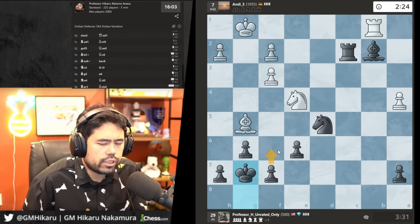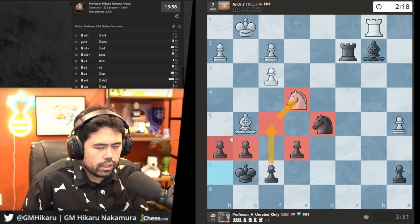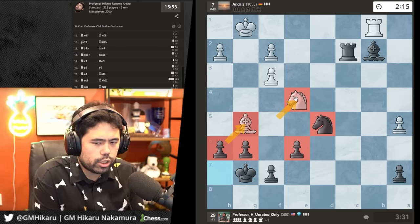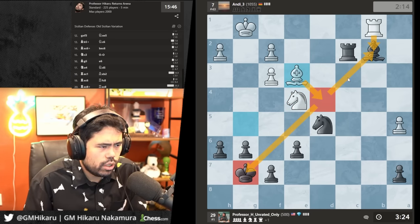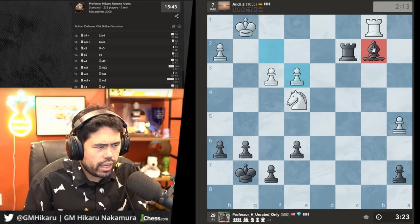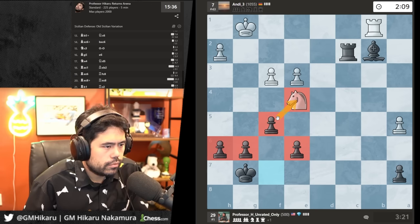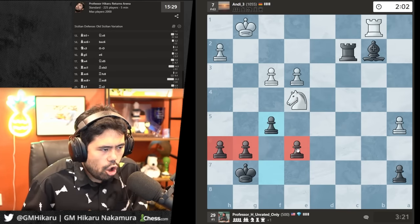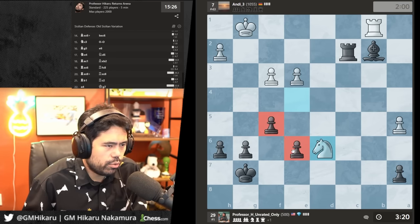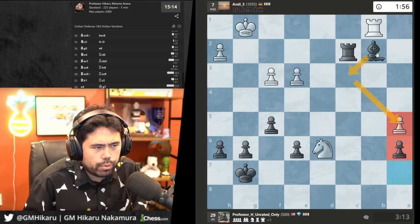He goes a4 — I'll go king g7, maybe f6 or h6. I'll kick the bishop, and I have f5 to kick the knight. He has a dastardly threat of taking the bishop and playing bishop d4, so I'll just trade the knight for the bishop to show you why a bishop is better than a knight. Let's go f5 to kick the knight. He only has two squares. I'm going to go a6 to fix the pawn on a dark square so I can go after it with my bishop.